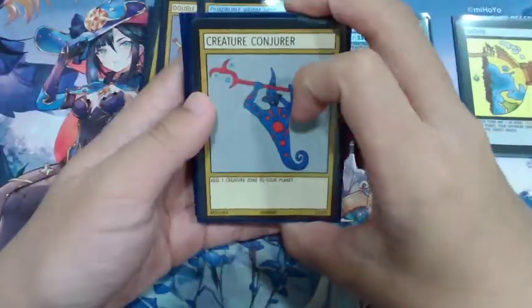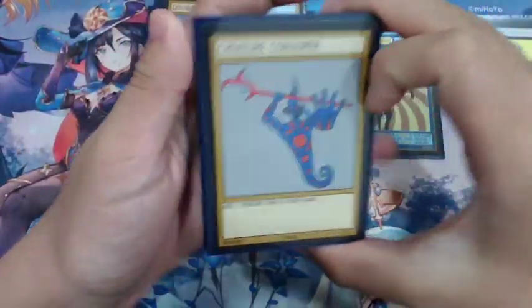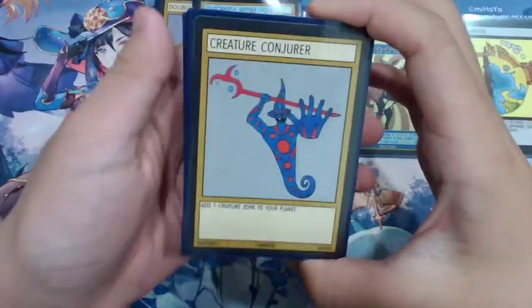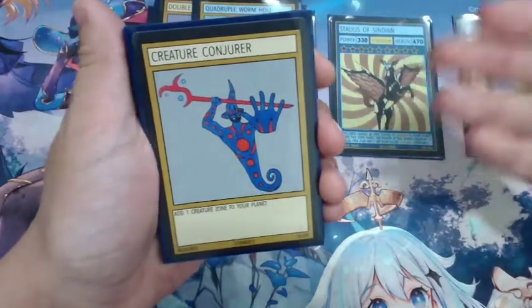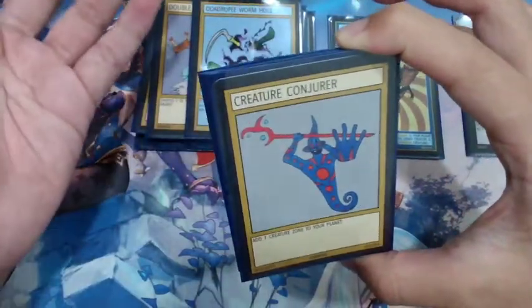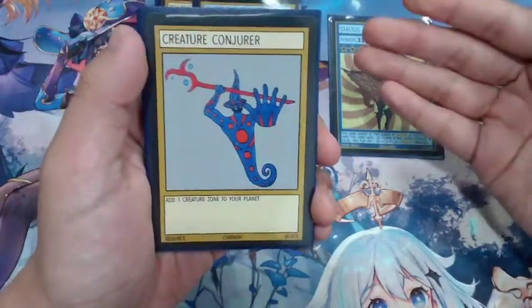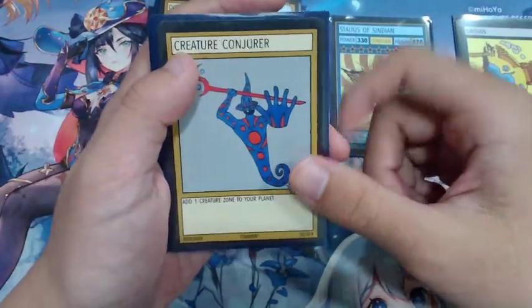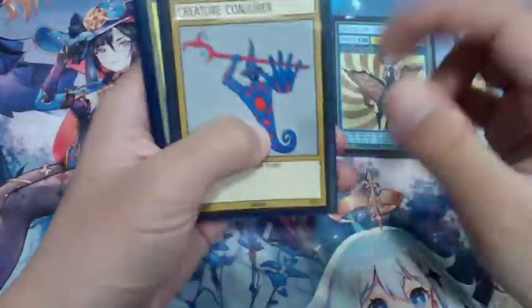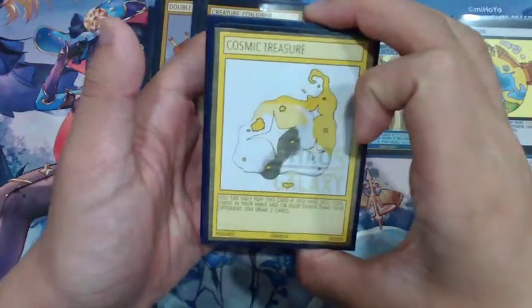Next we have Creature Conjurer, which also comes with the starter deck. It's a very simple card — just add a creature zone. Although people rarely run Creature Conjurer in their decks, you'll start to realize it gets very hard to be low on stars, so having conjurer cards is going to be really important in this deck. It's just a really good card specifically for this deck.